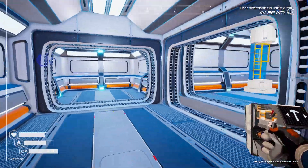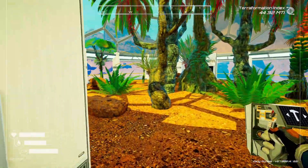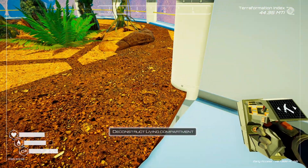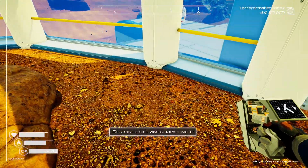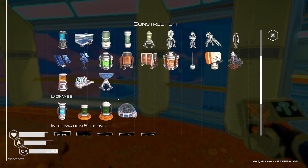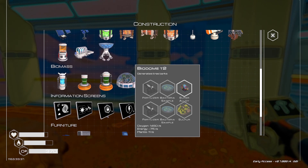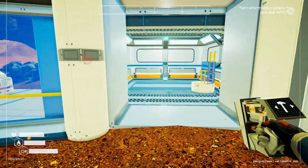I'm going to show you the next tier now, we need to go up a floor. This is the latest edition. It says living compartment - no, it's not. That is quite clearly not a living compartment - it is the Biodome Tech 2. This generates tree barks. We needed two fertilizer, bacteria sample, super alloy and sulfur.